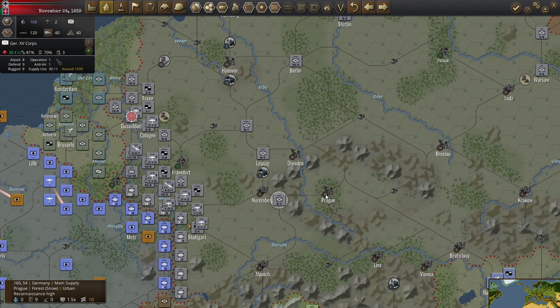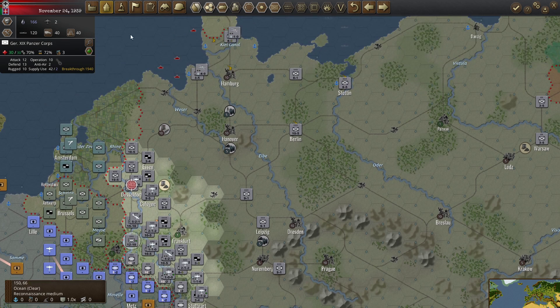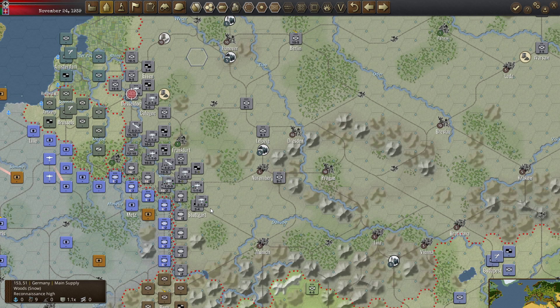We're getting ready — these guys are at 70%, they're at 86 of course. Let's prioritize reinforcements. We're going to spend some trucks just a turn or so prior to our spring offensive in the west to get ready for that.